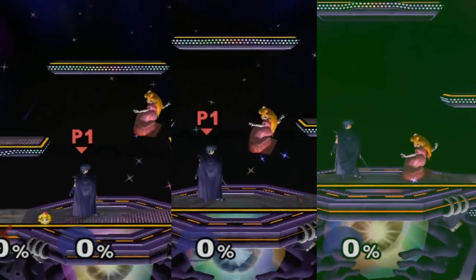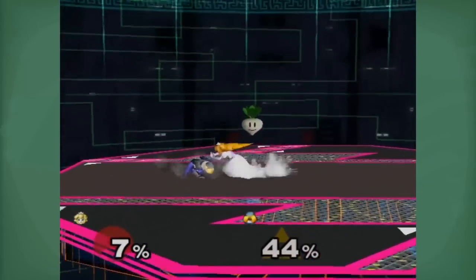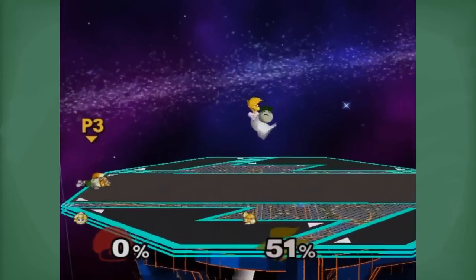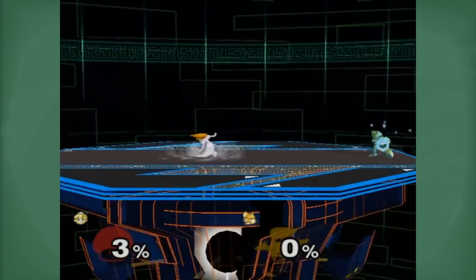Instant floats or ground level floats are mostly to apply pressure. You're really not floating at all, only just barely enough to activate your float cancel. This is usually done for shield pressure or to stop an approach very quickly. Forward air is rarely used at this height.